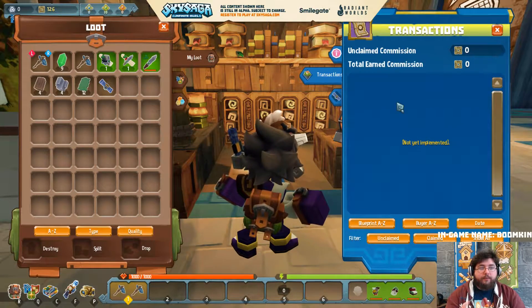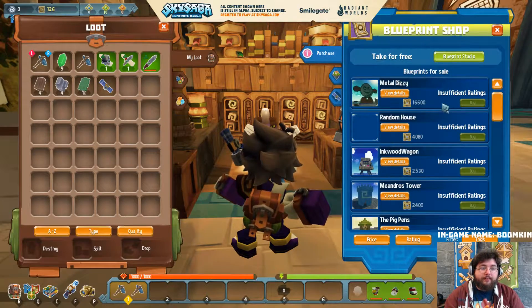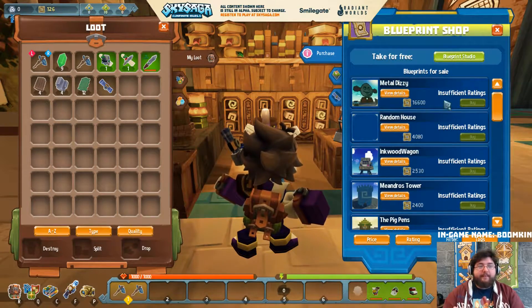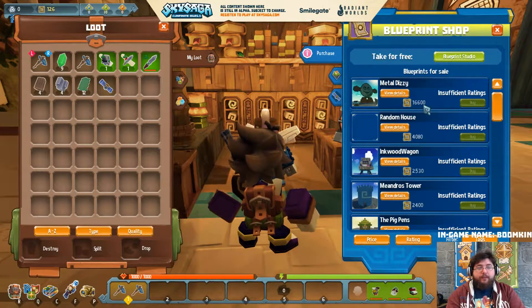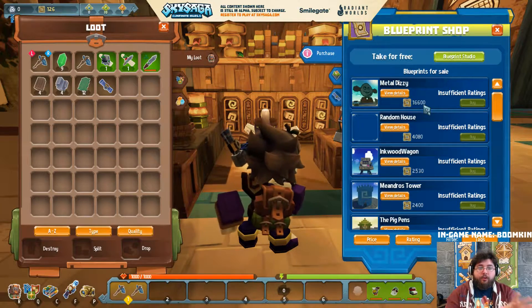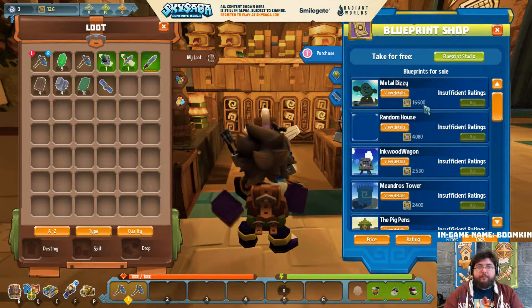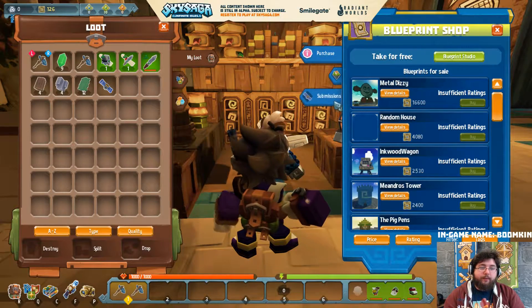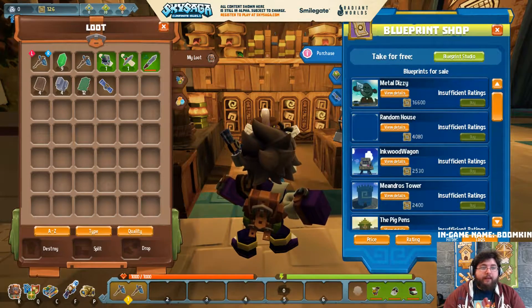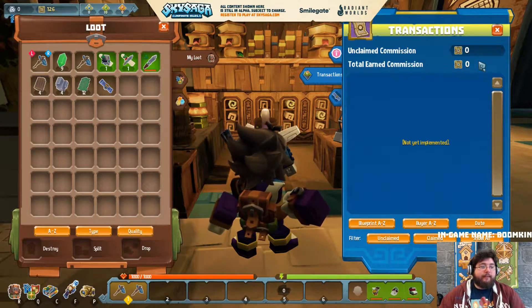There are transactions - things you've bought - and unclaimed commission, because you can earn your own knots from doing this. For example, if I wanted to buy that I'd buy it for 16,600 knots because of the materials used, then I get that blueprint, put it on my island, supply my own materials through an interface, and craft it. It just gives you the blueprint - you put in the materials and craft it.